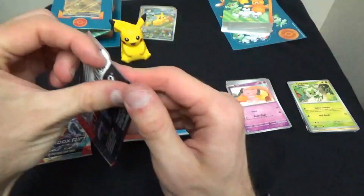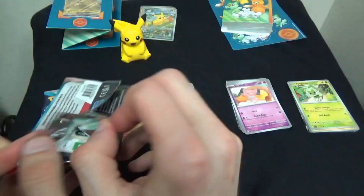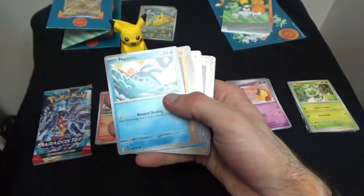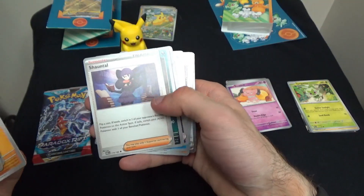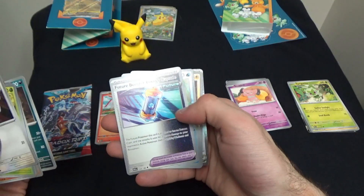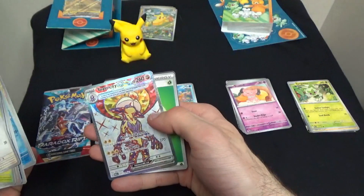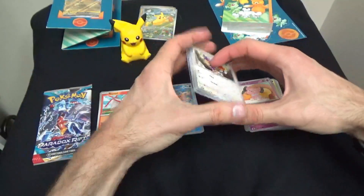Next we have Paradox Rift. Here we go — we have Aipom, Pansage, Mantyke, Gabite which evolves from Gible, a Cynthia Supporter Card, a Garbodor which evolves from Trubbish, a Future Booster Energy Capsule Pokemon Tool, a Reverse Snorunt, a Reverse Blitzle, a Holographic Toxtricity EX, and a Basic Grass Energy. Not bad.